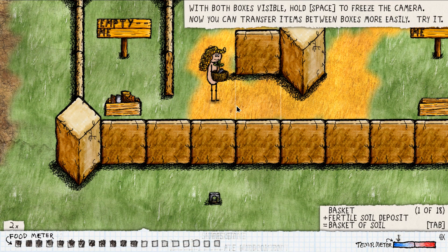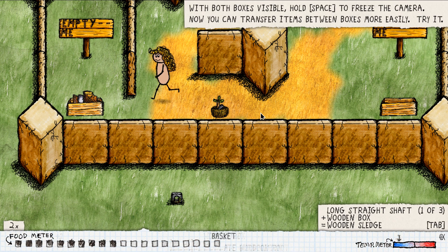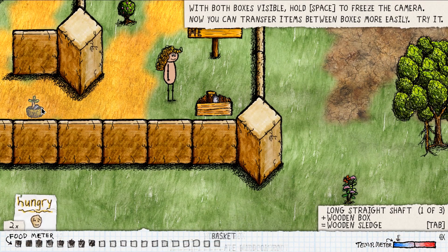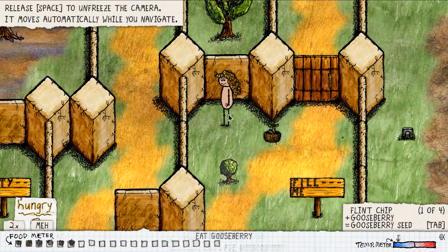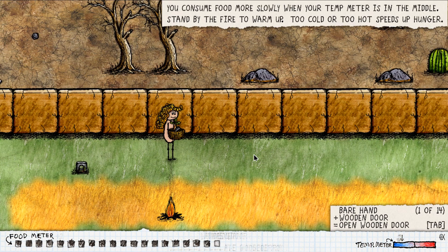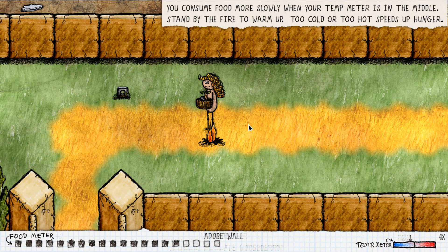With both boxes visible, hold space to freeze the camera. You can transfer items between boxes more easily. I probably have to drop this, then go here. Oh, we're getting a little bit peckish — we've got some food with us at least. Drop that there, eat. You can consume food more slowly when your temp meter is in the middle. Stand by the fire to warm up. Too cold or too hot speeds up hunger. I'm sure that's close enough, let's get going.